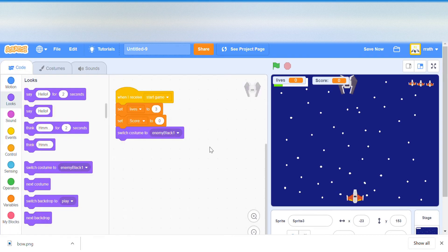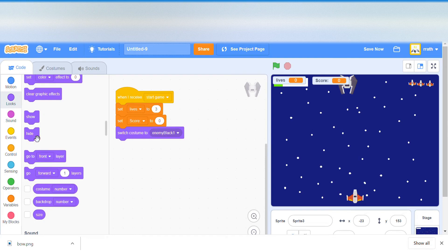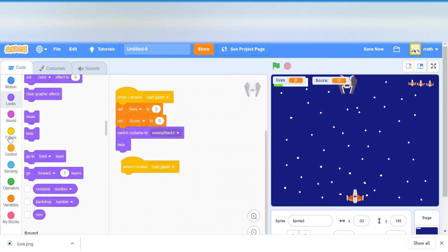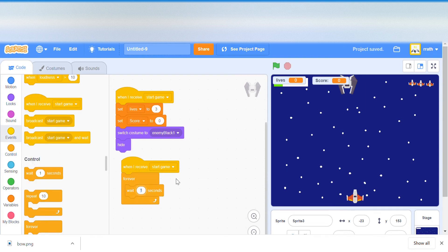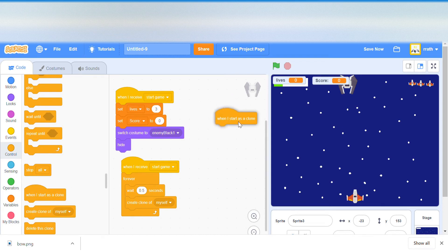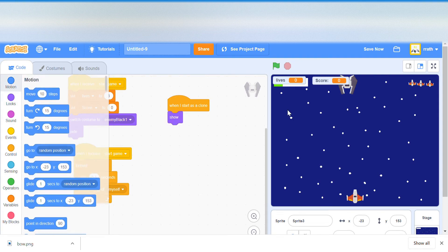We also hide the sprite because we're going to clone it and show the clone, not the actual sprite. When we receive 'start game' we forever wait 0.5 seconds, so every 0.5 seconds a new enemy ship spawns, and create a clone of myself.